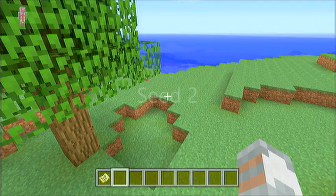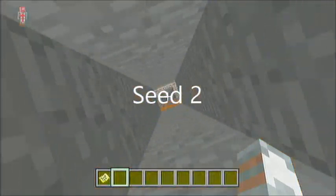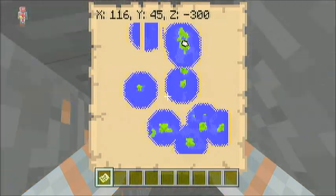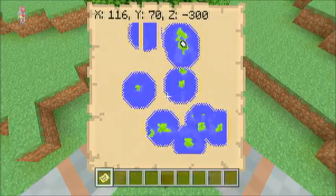Now we have Seed 2 — and there's a mineshaft. If you dig in between the two trees, you can see that the coordinates for that are X116, negative 300.